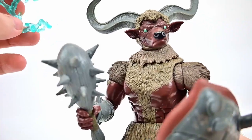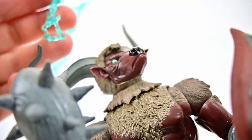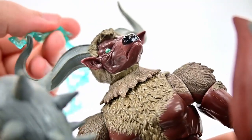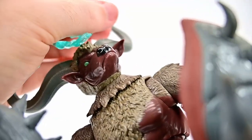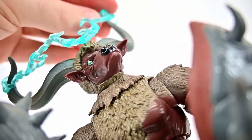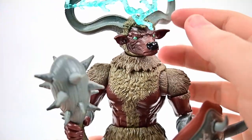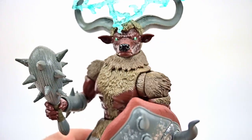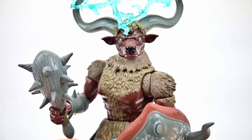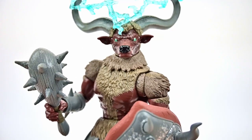He also comes with a Hasbro lightning effect that attaches to his horns. You slide a little hoop onto one horn, then hook the other end's small loop onto the second horn, so it looks like lightning shooting out from the top. His horns can shoot lightning bolts, so it's a nice touch. With the weapons in his hands though, getting him to stand is quite a challenge.